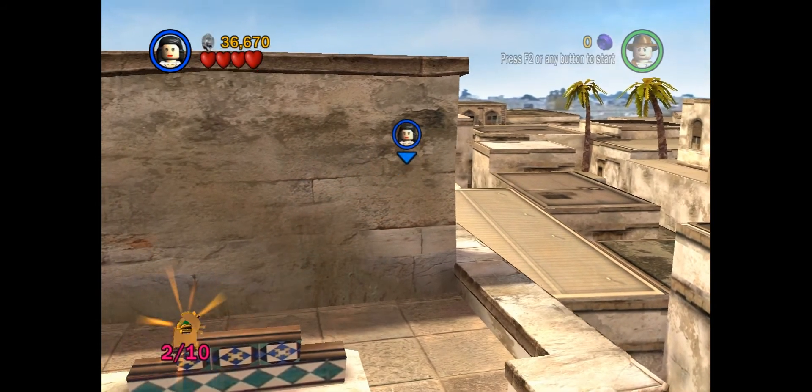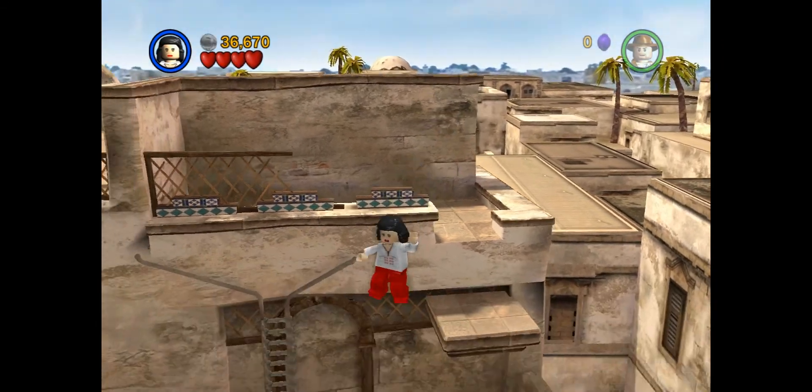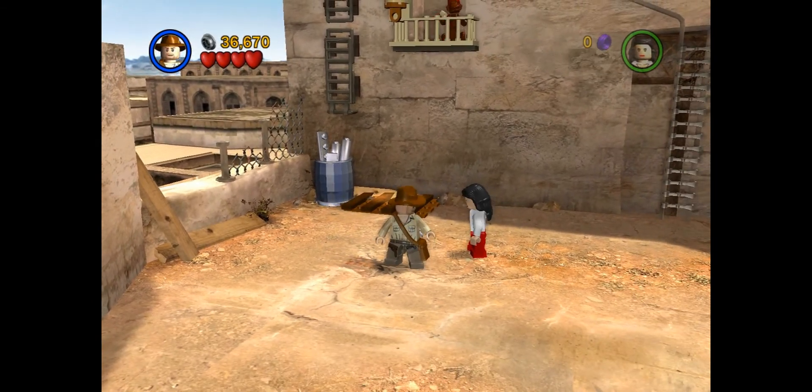Walk back, walk to your left a little bit, and there you go. Another chest. Now we need to go to Indiana Jones, because there's an explosive — we need to explode those bricks there, but we don't have any explosives.